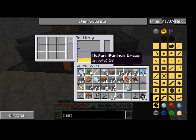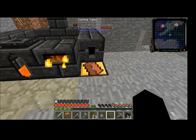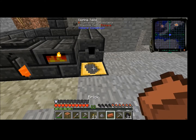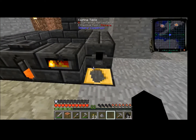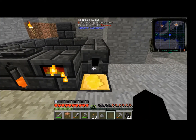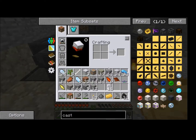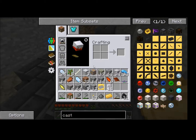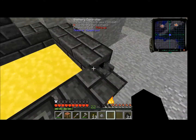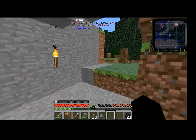Molten aluminum brass. I can just pour that in there now, take my brick away, and start pouring into here. I think it's cool. I wonder if I can just make things right off the bat with this — how much is this going to make? It takes about an ingot per cast.